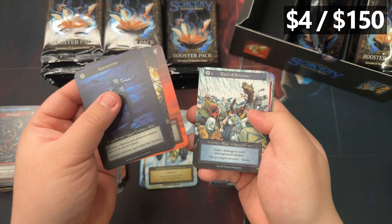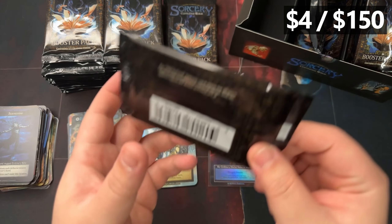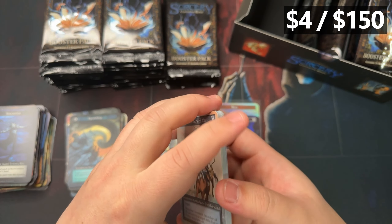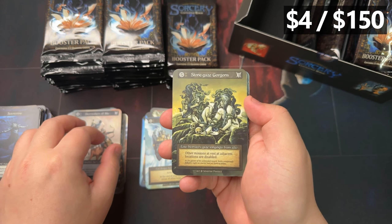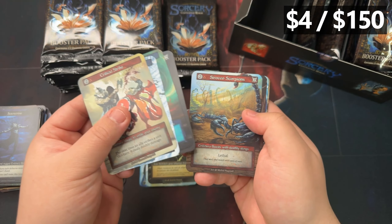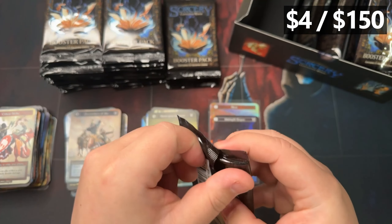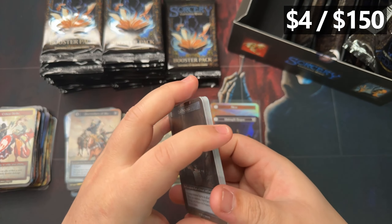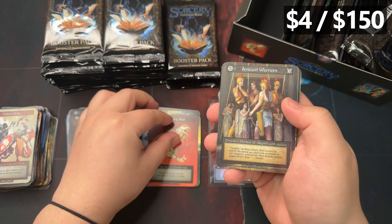If you're opening Sorcery, watch out for that code at the bottom. Make sure you cut it out or register it — or you can even sell it. Some people buy them, usually around $7 right now. But it's all a gamble because we don't know how much the promos are going to cost in Dust, how often they'll be available. We were supposed to hear more news at the beginning of the year but they're still trying to figure it out.